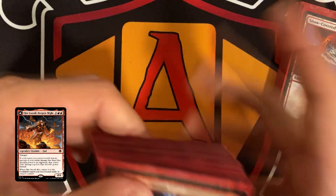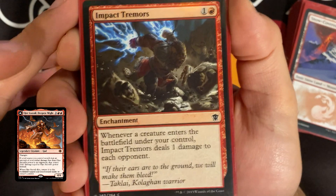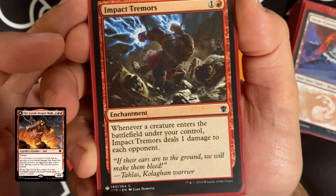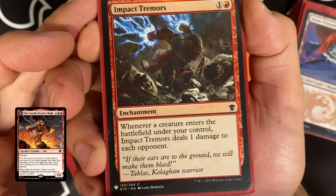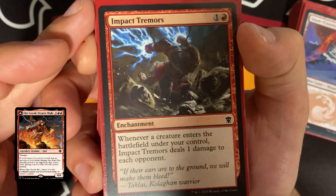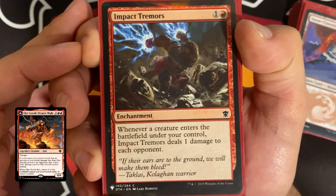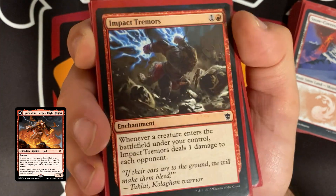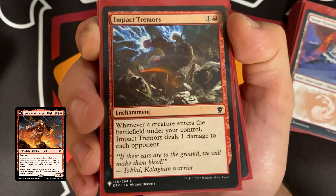Impact Tremors costs two — whenever a creature enters the battlefield under your control, Impact Tremors deals one damage to each opponent. The 'each opponent' clause is definitely important. It works with our devils and everything else we're playing, and you can also go infinite with infinite ETB triggers.